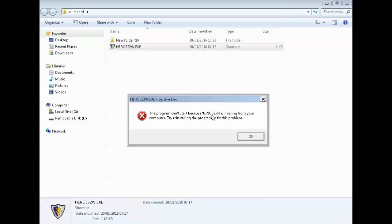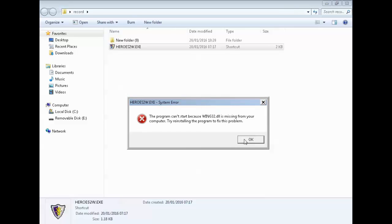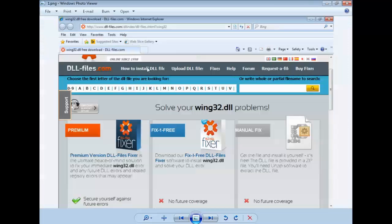So this is my video on how to fix this Wing32 DLL problem. I went on Google and searched for the Wing32 DLL issue. Google directed me to download.thecollinefile.com. I came here and let's see how easy it is to fix it.